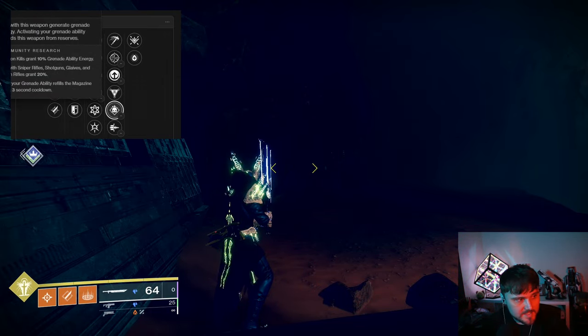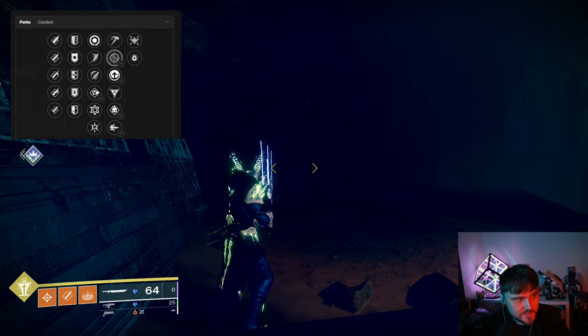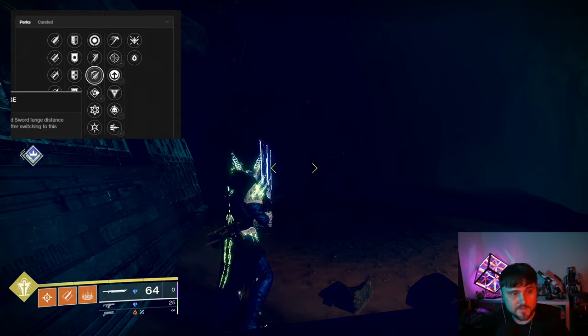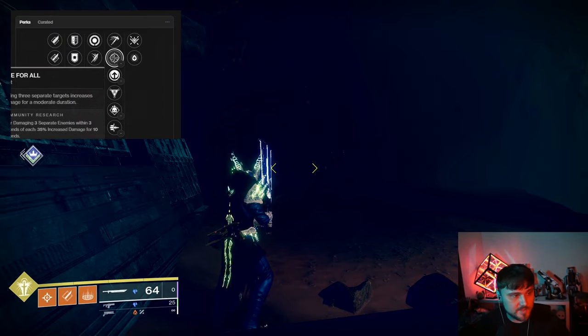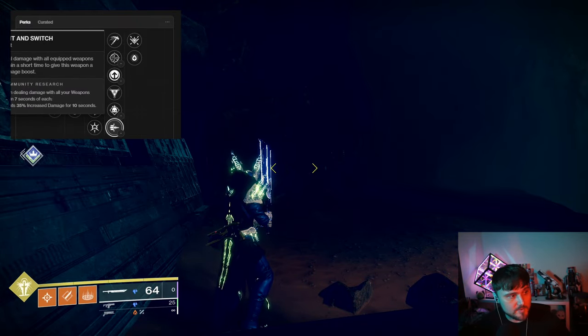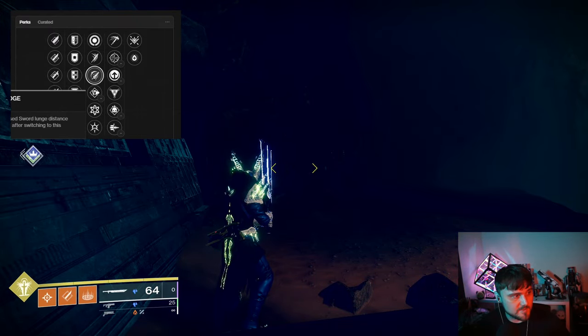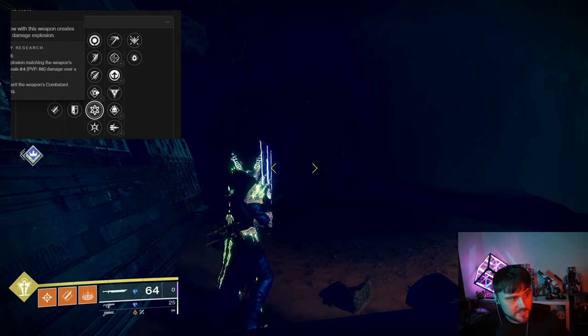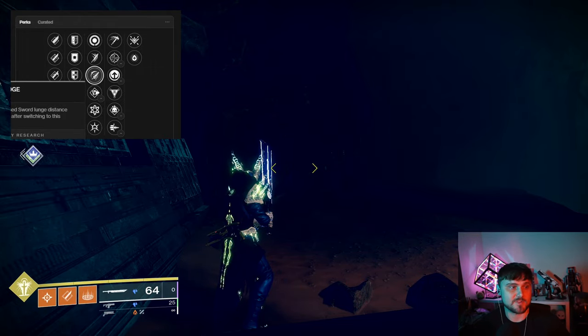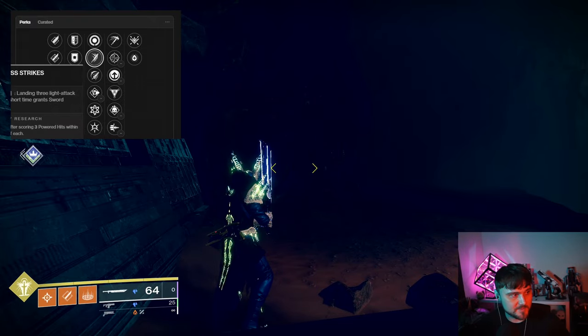The perk pool also includes Permeability, Demolitionist, and Bait and Switch, so you can pick whichever you prefer. Primarily, you'd use Eager Edge for mobility in PvE — it's just fun — and then once you land, Bait and Switch is an excellent perk for cleaning up a boss fast. If you want add clear, something like Chain Reaction works too.